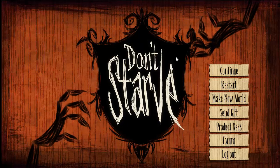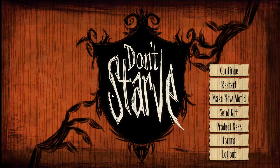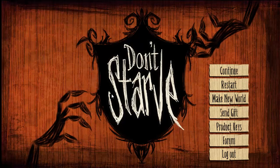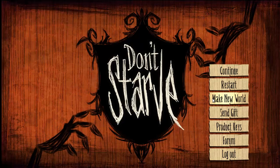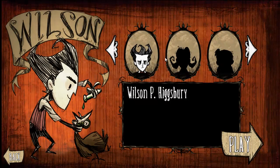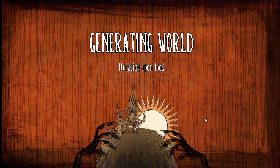I've played roughly probably about a half hour to an hour of this game. I'm getting a good feel for it, but there's plenty I need to find out while I'm playing. So let's do that together and create a new world. We start as Wilson, and apparently there are more unlockable characters down the road, but we can only be Wilson P. Higsbury. He's creating a mad scientist potion with this chicken. Generating world.